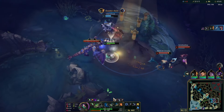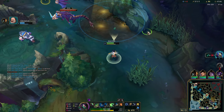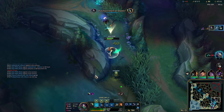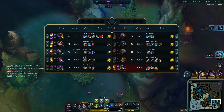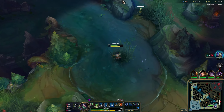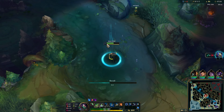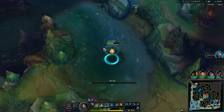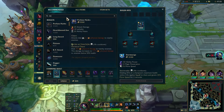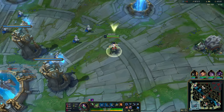GP got it — that's fine. Although you're gonna die to the Fizz, so start running. I might die to the Fizz too. We gotta run away because Fizz is six and he wants some blood. I don't know where to recall. If I run back — I have no vision of Fizz. He could have been waiting in the brush. It's just not safe to even consider recalling there.